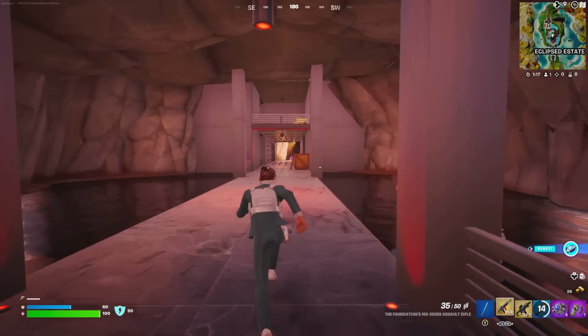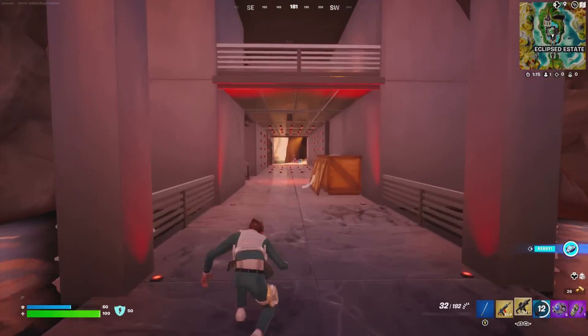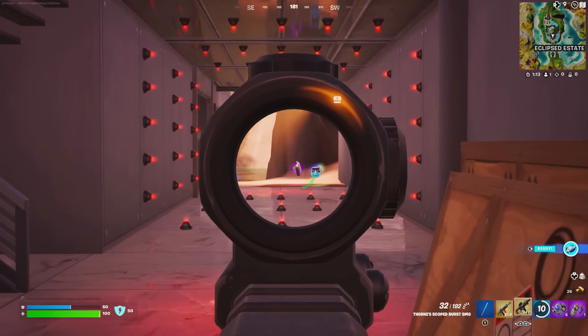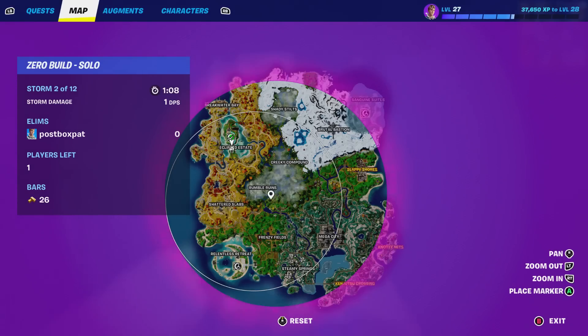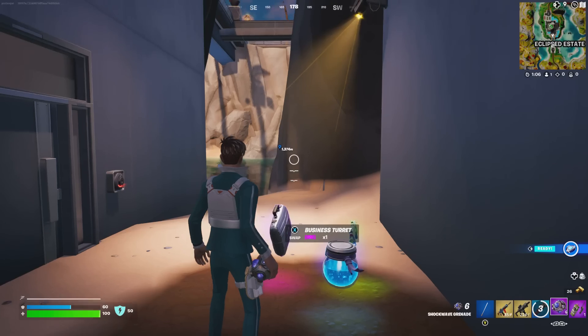That's the main vault and how you can defeat it. I hope this video gives you an overview of the vault and how to get access to the Mythics very quickly. You can get the Throne Scope Assault Rifle and Foundation's MK7 as well, which is super awesome.